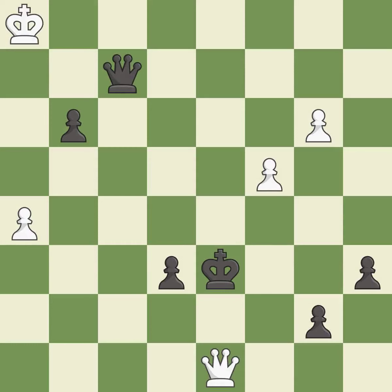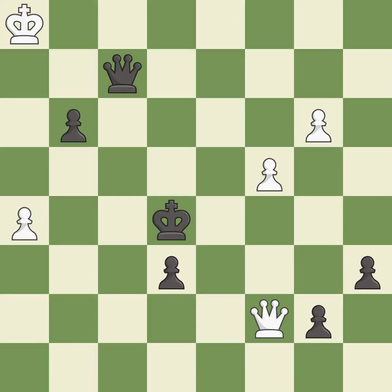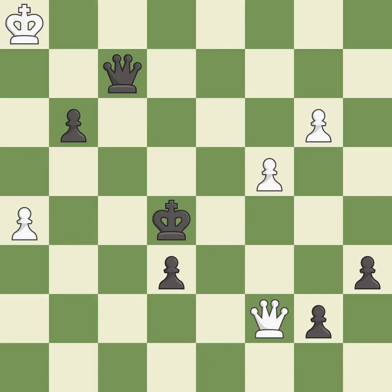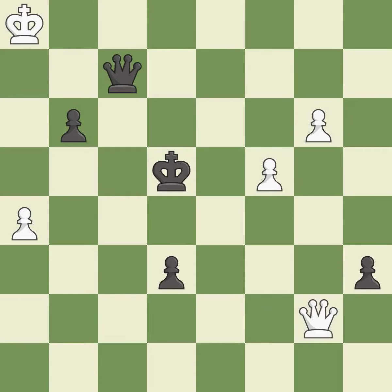A solid choice — it is excellent. This evades the check from the queen — it is excellent. This threatens to win a pawn — it is excellent. This evades the check from the queen — it is excellent. Right on target — it is best. This steps away from the checking queen — it is best. This creates a threat to win a pawn — it is excellent. This loses a pawn. This allows the opponent to create a passed pawn — it is a mistake. That was a free pawn — it is best.